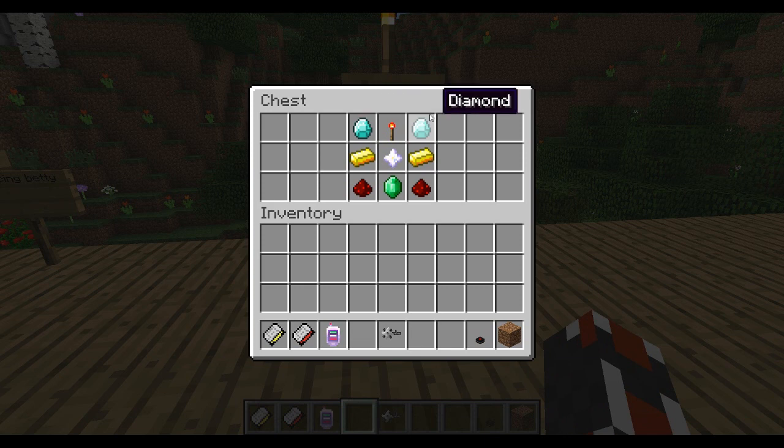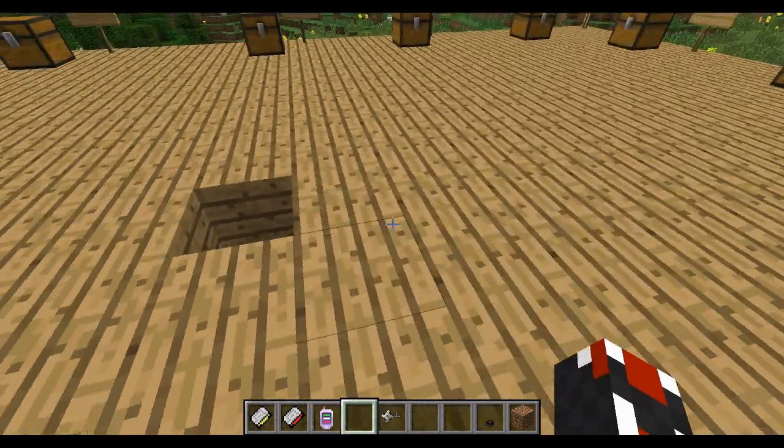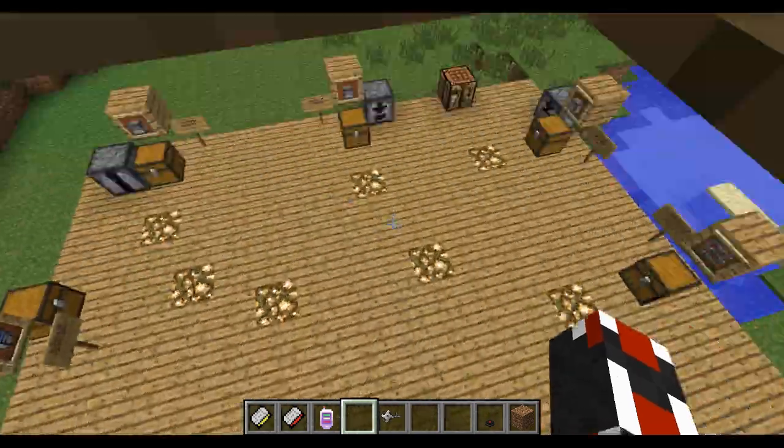The code breaker recipe requires two diamonds, two gold ingots, redstone, an emerald, a redstone torch, and a nether star. Diamonds are reasonably findable now. Emeralds are kind of rare but you can still find them. A nether star is a challenge — it's only dropped by the wither, which is the boss you get in the nether if you kill three wither skeletons.